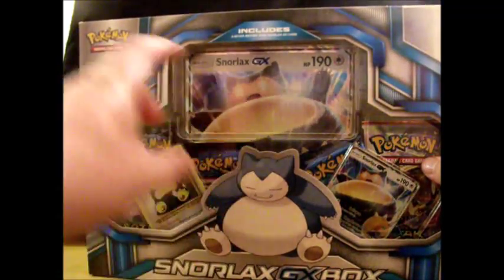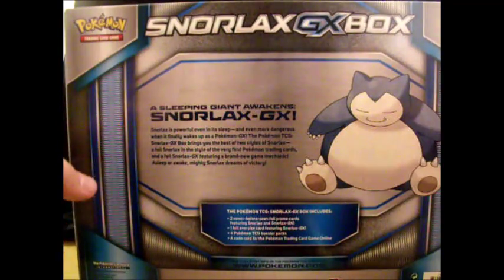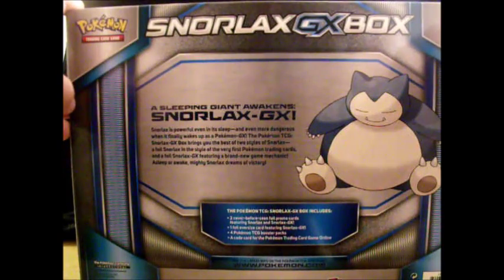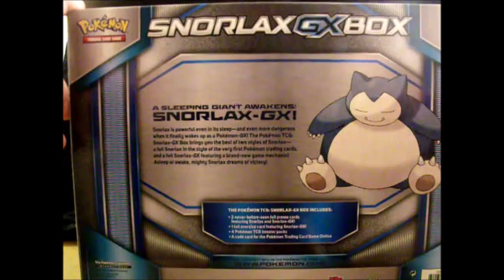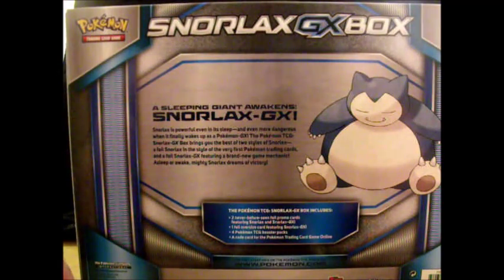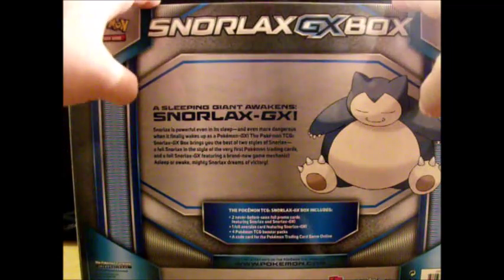The box has a nice picture of Snorlax on the top — Snorlax GX box — with the same picture of Snorlax on all three sides. The two side images are more panned out than the one on top. On the back there's a little blurb: 'Snorlax is powerful even in its sleep and even more dangerous when it finally wakes up. The Pokémon TCG Snorlax GX box brings you the best of two styles — a foil Snorlax in the style of the very first Pokémon trading cards, and the foil Snorlax GX featuring a brand new game mechanic.'